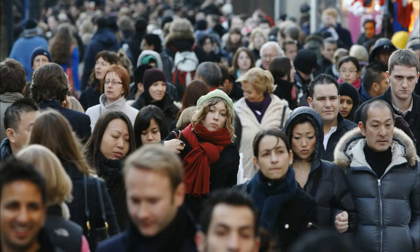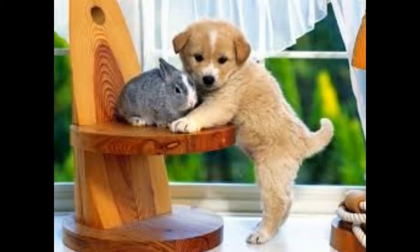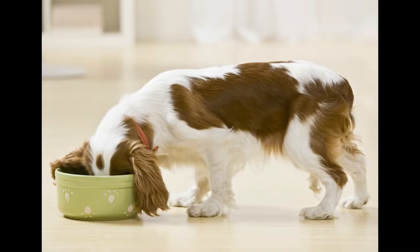A dog's life must be pretty good — just look at what we humans say about them. If you're like a dog with two tails, it means you're happy. If you want to get on with something, you could say 'let the dog see the rabbit,' and of course we all know that every dog has its day. But it's not all positive — a mixture of things is known as a dog's dinner.